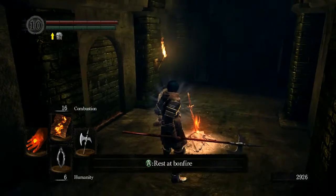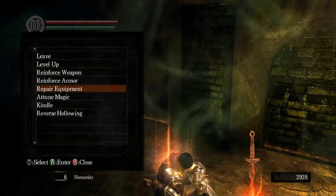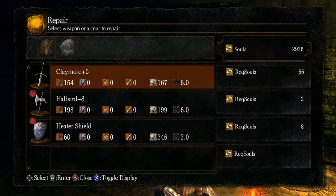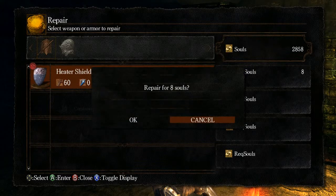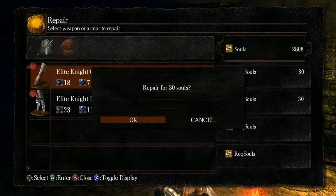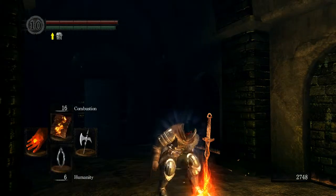First things first, I'll show you what the Repair Box allows you to do. On this menu screen you'll see Repair Equipment here, and then you can just go ahead and spend some souls to make sure your equipment isn't going to go busting up on you. Easy peasy.